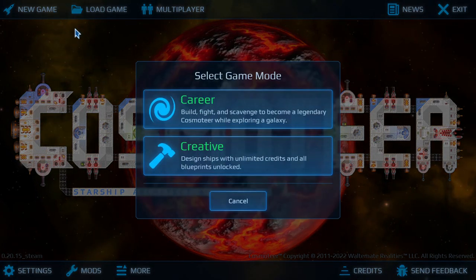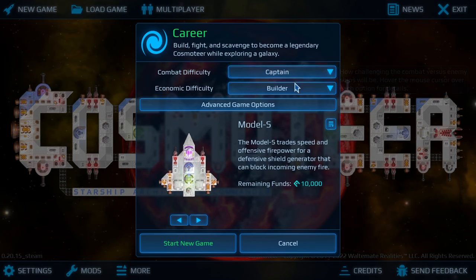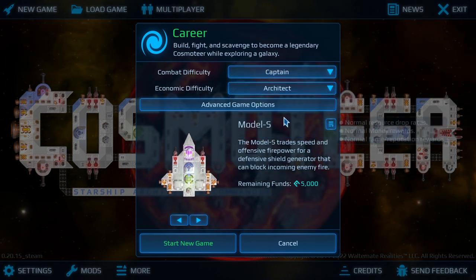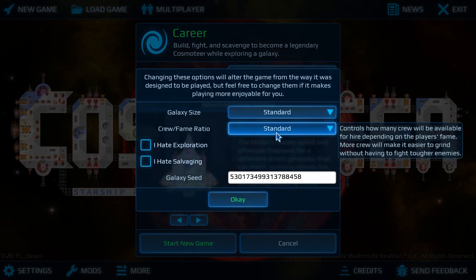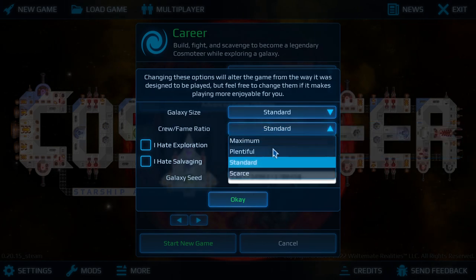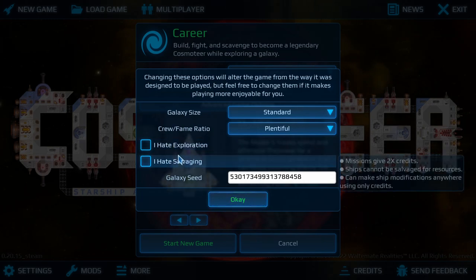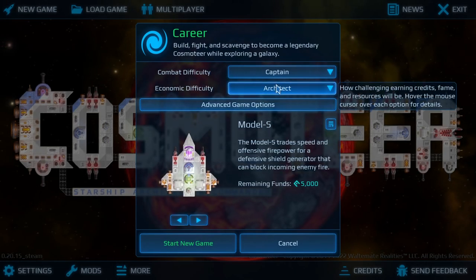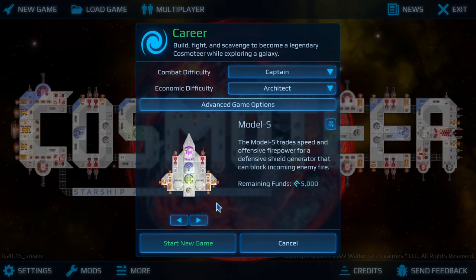We will be starting a new game. I have learned a lot from my stream, but we're going to be starting with combat difficulty — we'll go Captain, and bump this up to Architect. One thing I do want to change is the fame ratio. The fame ratio is a gatekeeper for how many crew you have, and it's kind of, in my opinion, a little bit dumb to have the money to buy crew but not have enough fame to buy crew. So we're going to give that to Plentiful. The reason I'm bumping this up to Architect is I really want to justify getting more fame.